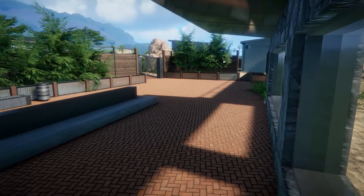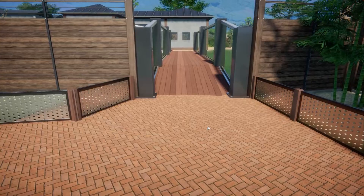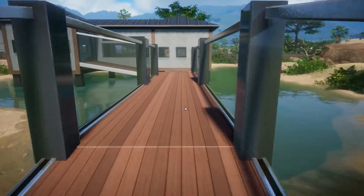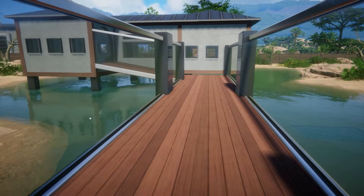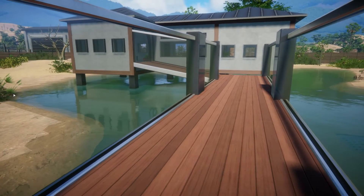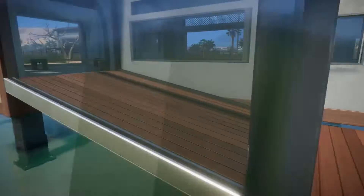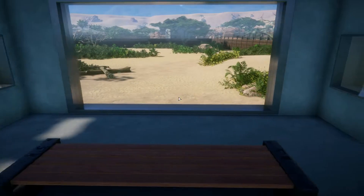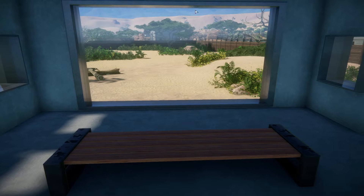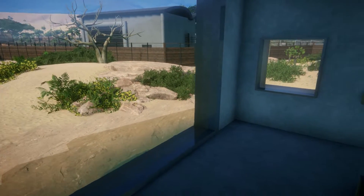Now we're heading into the Gallimimus habitat. You can walk up in here and you'll have a view on either side of the habitat. The grate is down here and then the building itself is situated in the water, so the Gallimimus wouldn't probably be running through the water constantly. You'd come along here and head into the viewing area — there are small windows on each side and a big open window here. This is the most open part of the Gallimimus habitat so they'd probably spend a lot of time running up and down here.